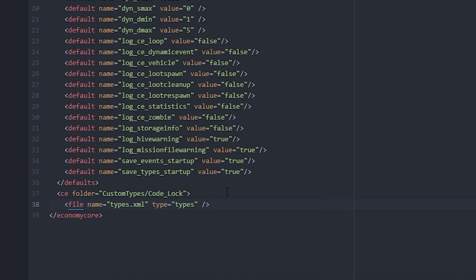We have to specify that the file name is types.xml and the type is 'types' — not a cfg spawnable or anything like that, just 'types'. Then we'll go ahead and close the CE tag. The CE tag opens and then closes to wrap everything, which is just how basic XML structure works.